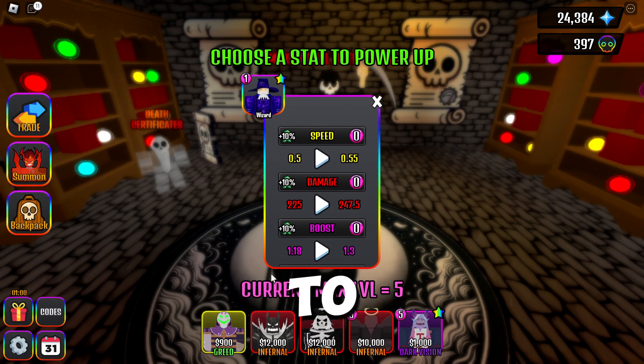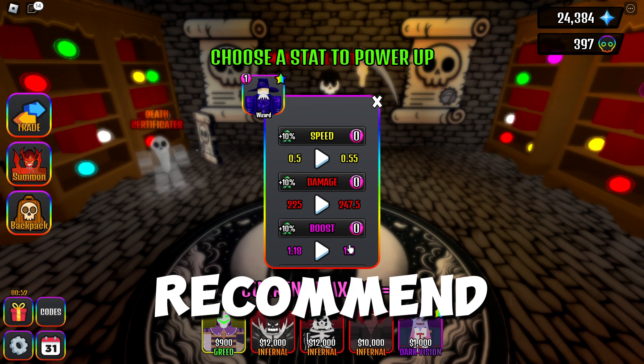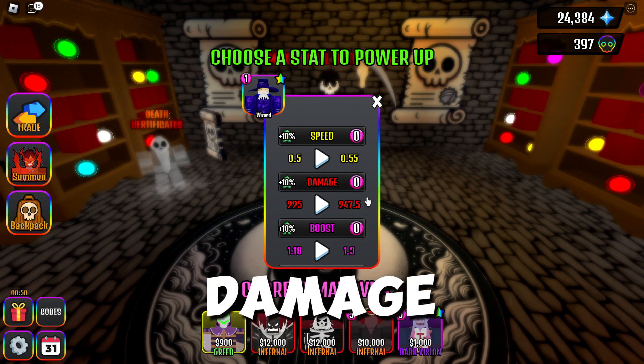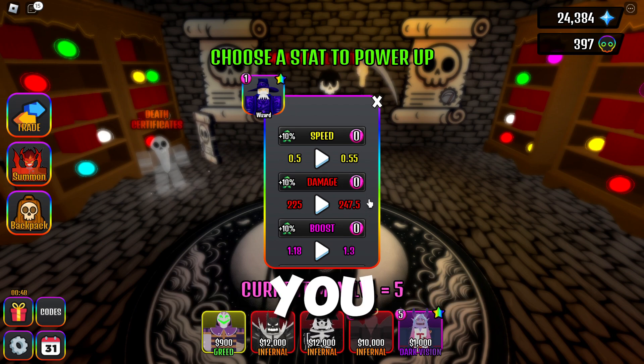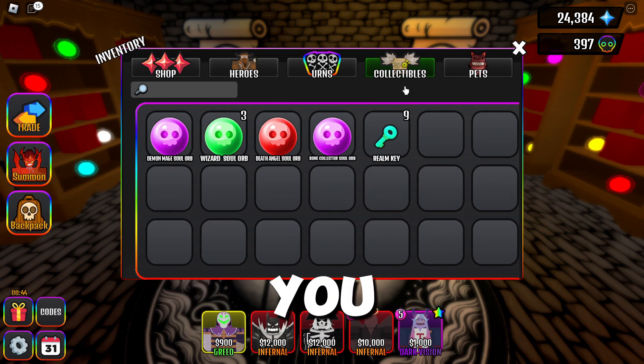Now choose the tower you want to upgrade. Overall, we have four upgrades: speed, damage, boost, and range. I especially recommend that you always upgrade damage, as it is the best upgrade you can do. But you can choose whatever you want based on the tower you upgrade.